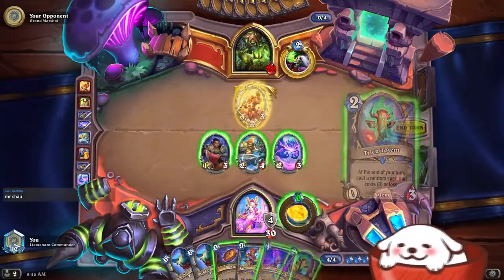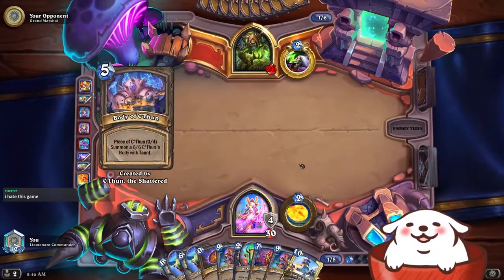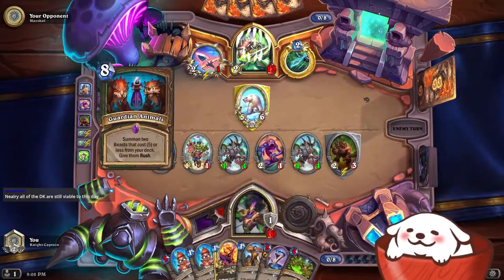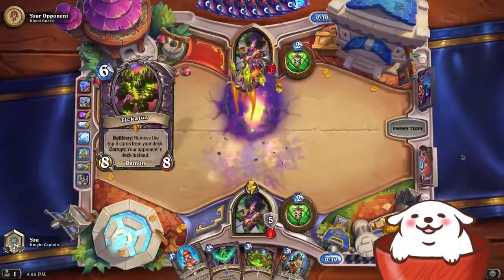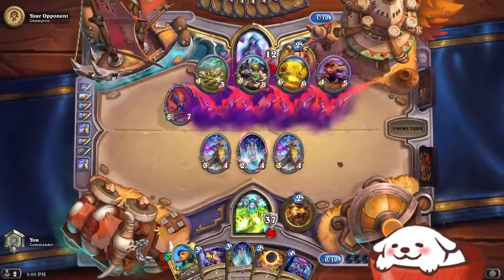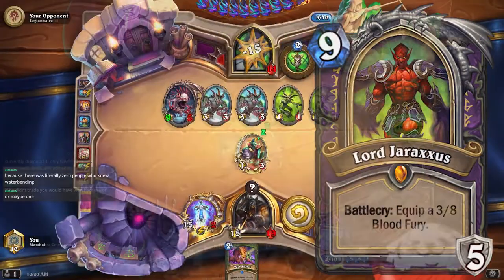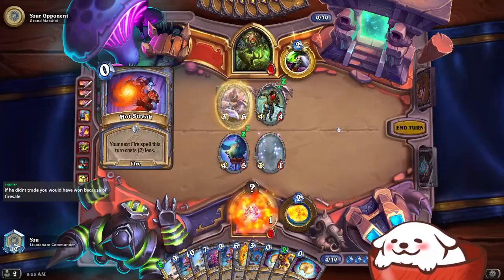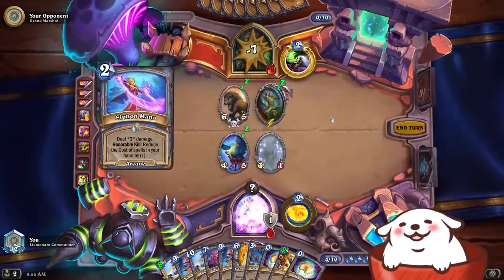Control decks will spend the first part of the game controlling the board and trying to survive. Then in the second half the control deck will attempt to win in a certain way depending on the deck subtype. Big decks like to cheat out high mana cost minions from their deck when they normally can't play them. Some decks will flat out run you into fatigue and outlast you with armor gain. Resurrection decks can constantly resummon minions until you run out of board removal. Some decks rely on big card effects at the end of the game like Jaraxxus. And some decks will flat out get more cards than you — they'll have cards which generate more cards which generate more cards until they single-handedly contribute to the world's deforestation rates.